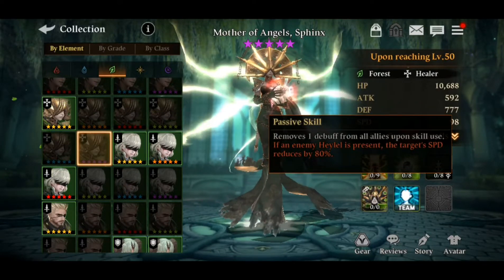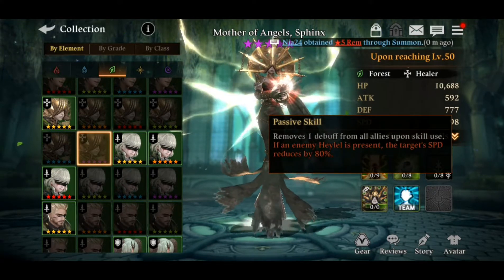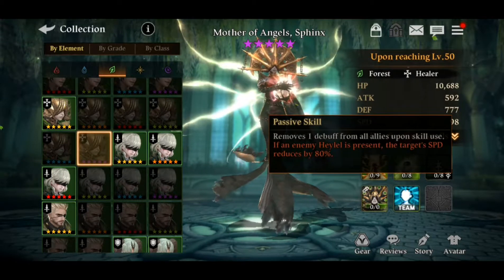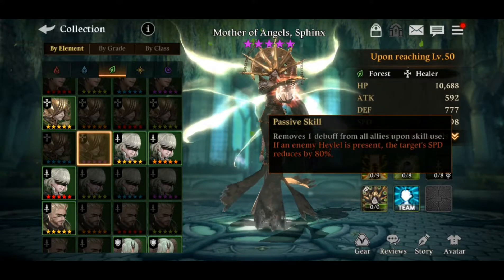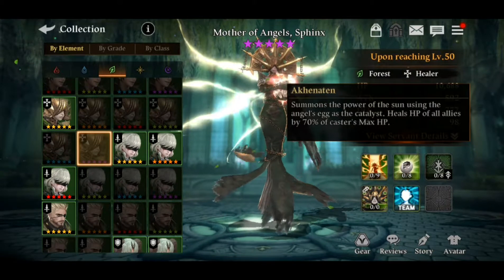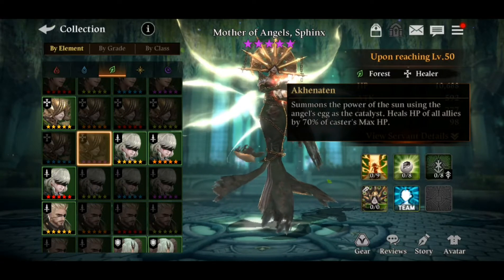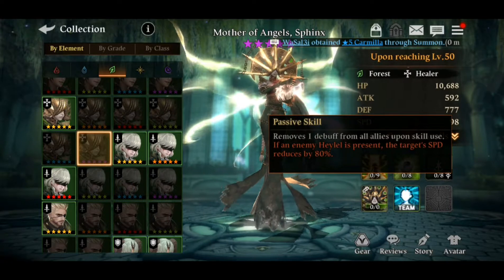So if you're using the skills of the healer or support class, you need to make sure it really benefits your team, or else it's going to be bad. It's not really a good idea to keep spamming the healer's skills. You just want to focus on the second skill which heals HP of all allies by 70%.